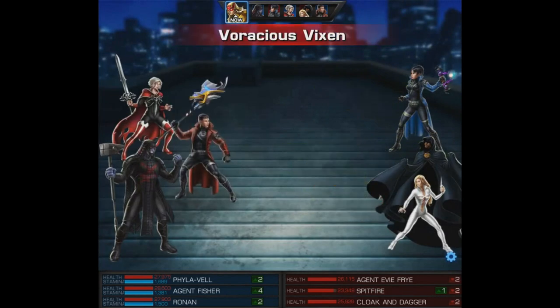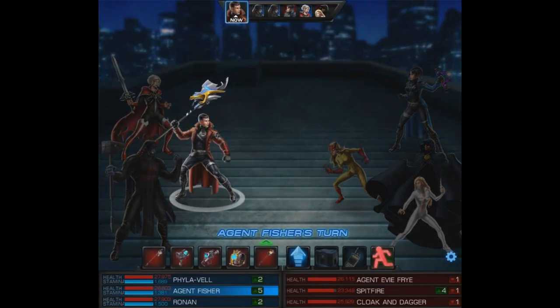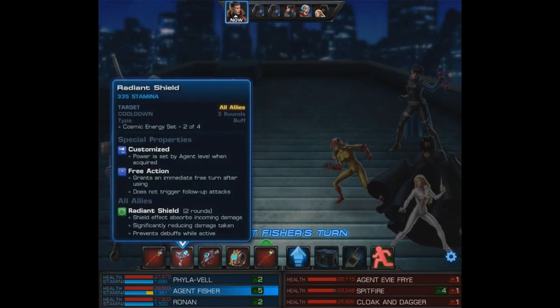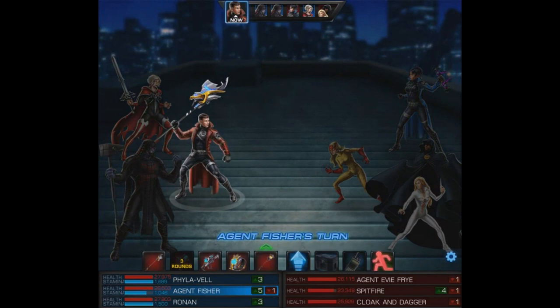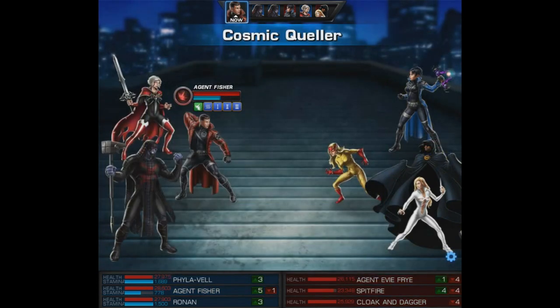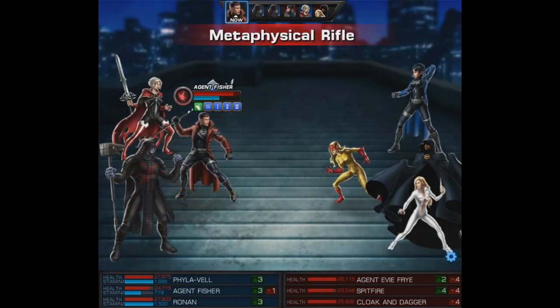This is kind of a look at Phyla-Vell, but she's going to get her own video as well. White Tiger and Adam Warlock are all going to get their own videos, and then we'll look at Ronin again too. Here you saw the Cosmic Decimator actually try to interrupt but unfortunately Spitfire cannot be interrupted. Still, you saw it kick in quite a bit — we already got a proc. The good part is we do get an extra turn right now.